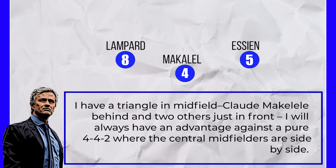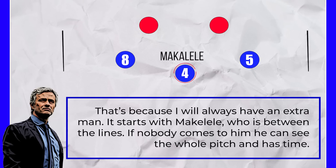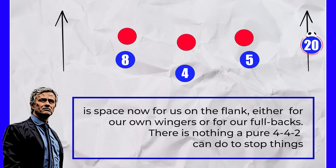Mourinho was vocal about these advantages of the 4-3-3, saying: 'If I have a triangle in midfield — Claude Makelele behind and the two others just in front — I will always have an advantage against a pure 4-4-2 where the central midfielders are side by side. That's because I will always have an extra man. It starts with Makelele, who is between the lines. If nobody comes to him, he can see the whole pitch and has time. If he gets closed down, it means one of the two other central midfielders is open. And if they are closed down and the other team's wingers come inside to help, it means there is space now for us on the flank, either for our own wingers or for our full backs. There is nothing a pure 4-4-2 can do to stop this.'